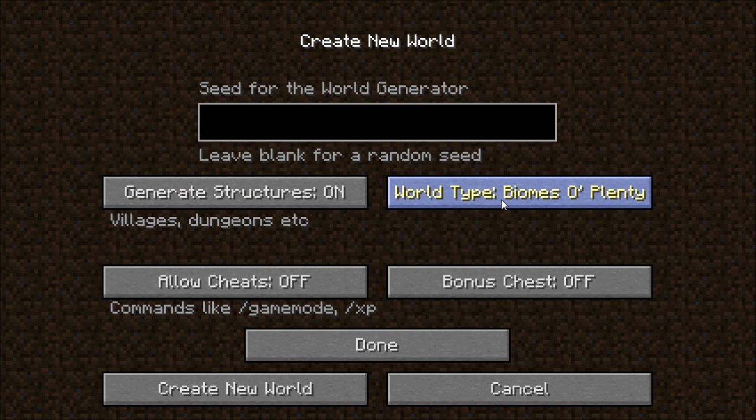The world type will be Biomes of Plenty — not going to be a normal world here. We'll leave Cheats off. We'll put the Bonus Chest on. And the Seed — I have no idea what this is going to be. It shall be M-4-7-Y-U-L dot 9. It's just some things I scribbled in Notepad ahead of time so I'd have something.